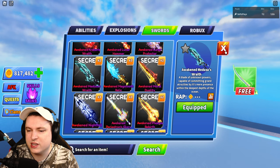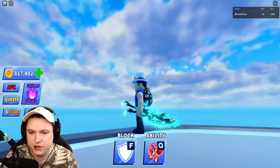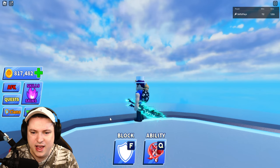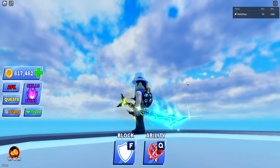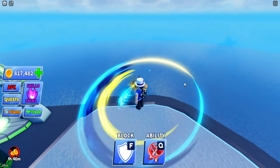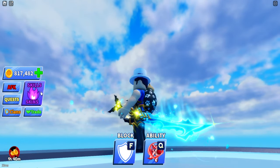We have ourselves the Awakened Medusa's Wrath after that — love the glow over there, and a nice sound animation. Very good combo, could be comboing well with some skins. We have the Awakened Megalodutoth Relic — one of the newer swords in the game, and of course it delivers with a triple color and a cool sound effect. Very cool sword, very cool design.